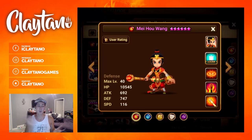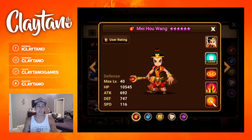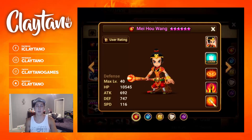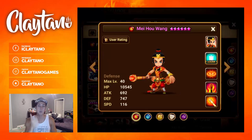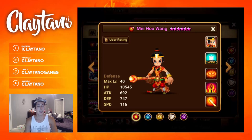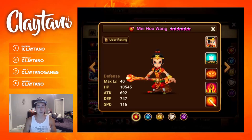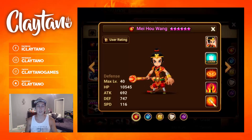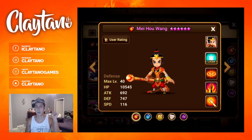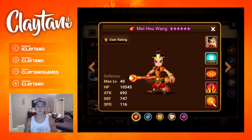For substat priorities: crit rate — try to get that to 85% to 90% — then work on HP, then defense, then speed, then crit damage. HP and attack are kind of interchangeable depending on what you use on your slot 2 and slot 6 runes. For team combos in Raids, put him in the front line with either Diaz or Darien, and then you could have your Hua, Colleen, Lisa, or Konamiya in the back line. He is definitely a frontliner monster.